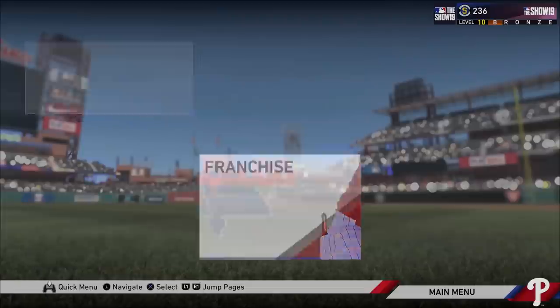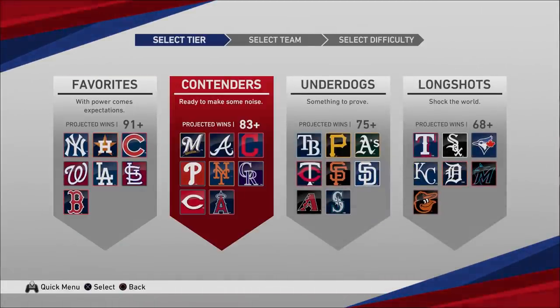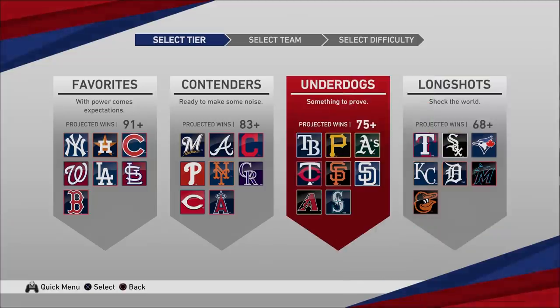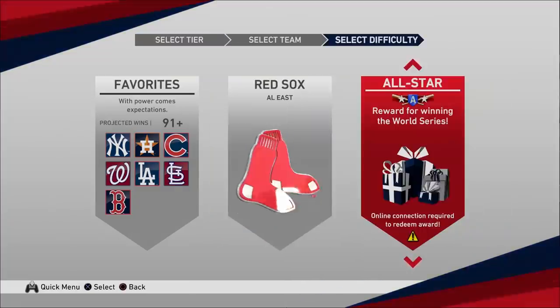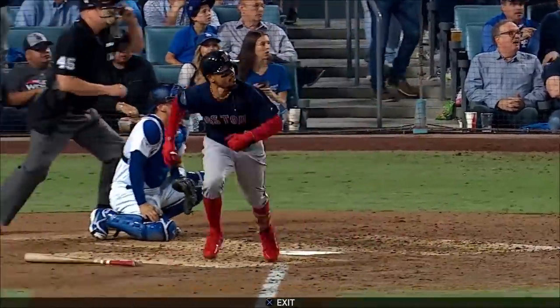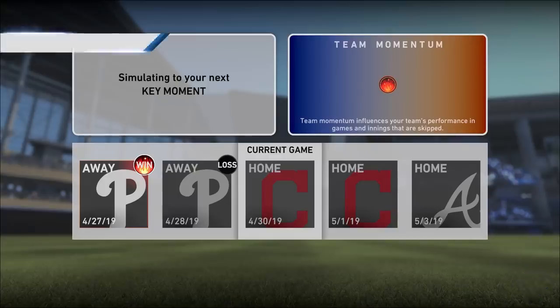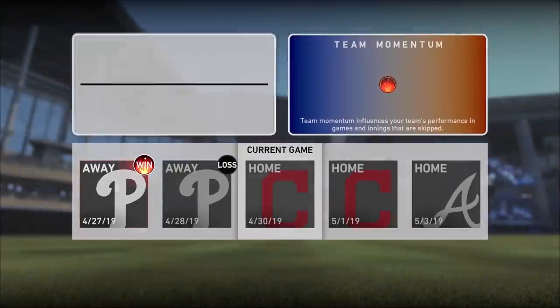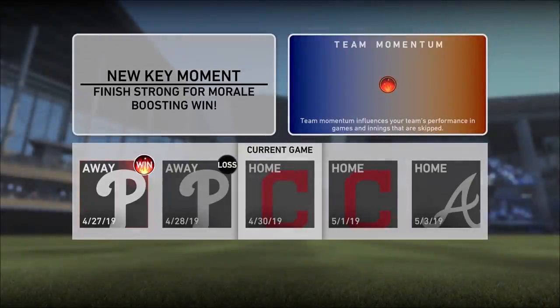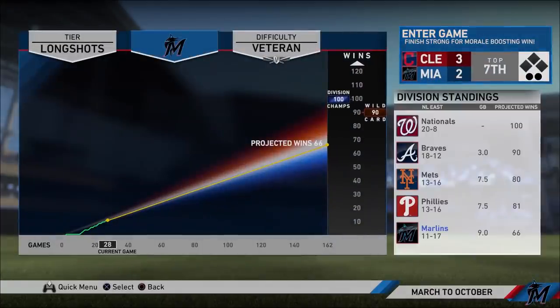One of The Show 19's standout new modes is March to October, which is designed to quickly get you through a single season by blending simulated games with key playable moments. After a nice 2018 recap video, you and your chosen team are immediately dropped into the late innings of 2019's opening day. You gain or lose momentum depending on your performance, which impacts how your team performs in the simulated games that tick by until the next key moment pops up.